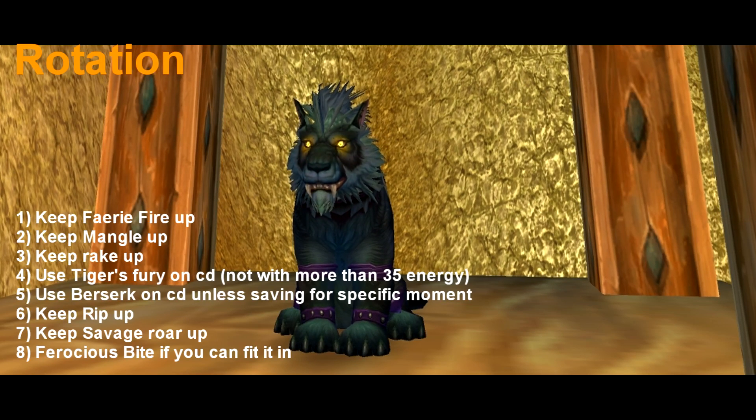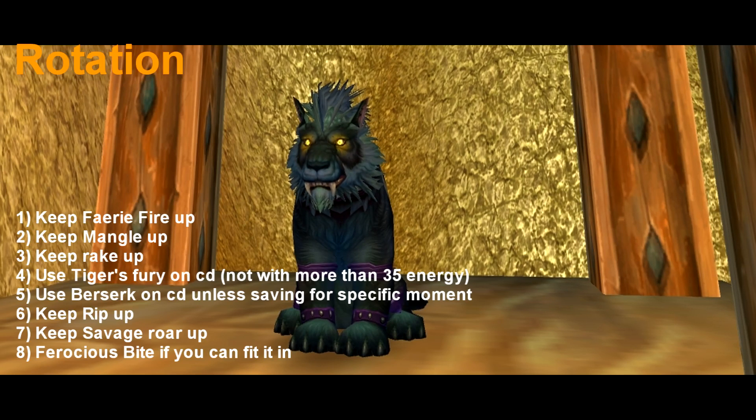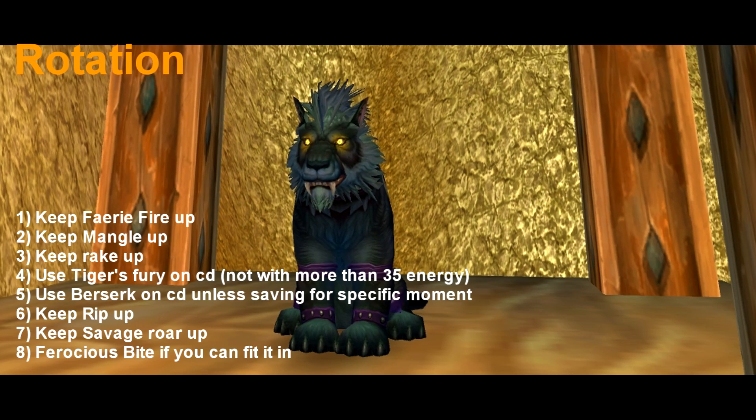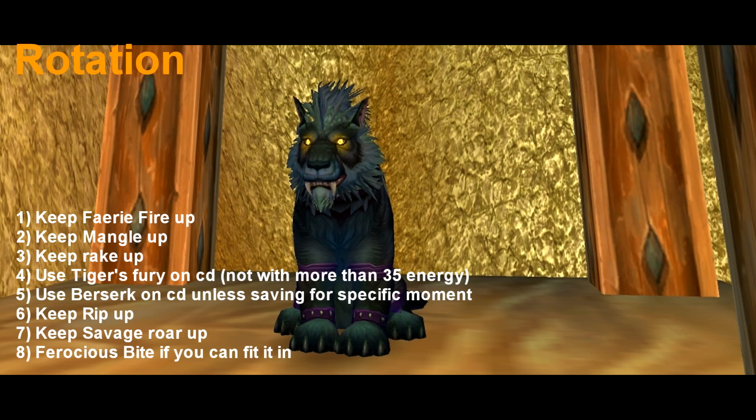Number 6: keep Rip up. Number 7: keep Savage Roar up. Number 8: use Ferocious Bite if you feel that you can fit it in. But this is a judgment call and you should skip it if you are not comfortable and are new to the spec.